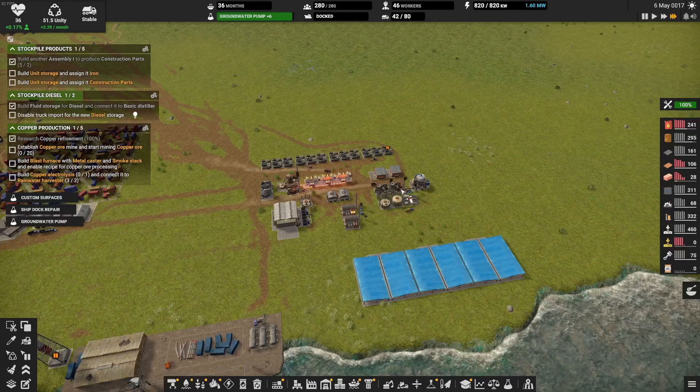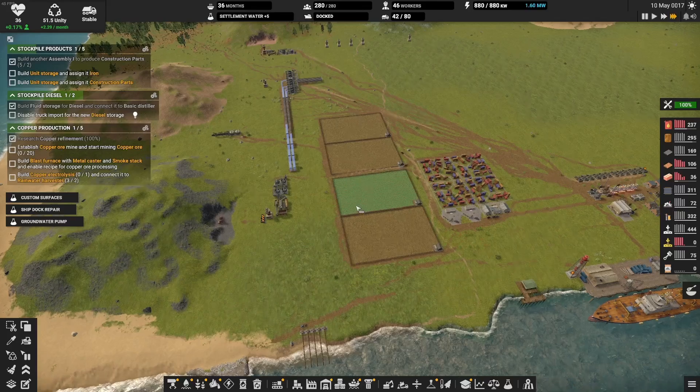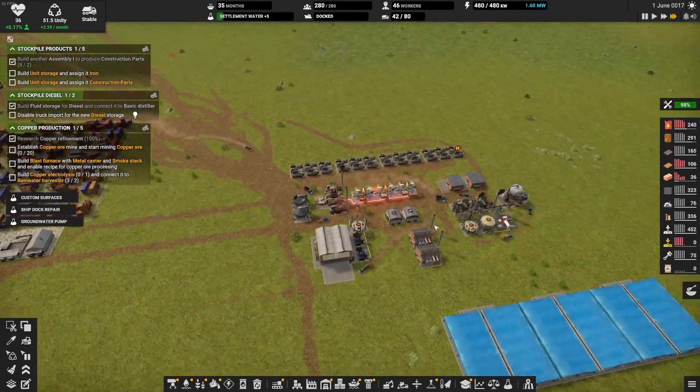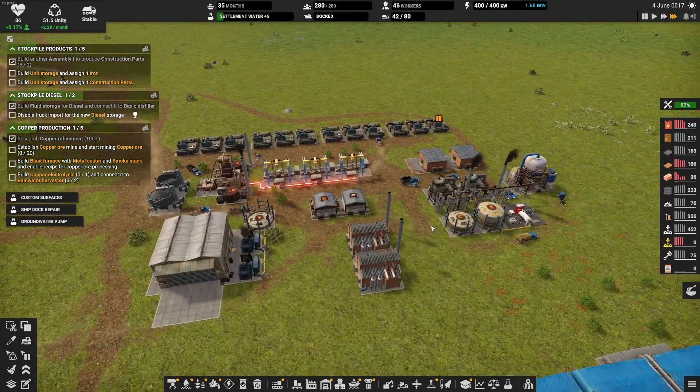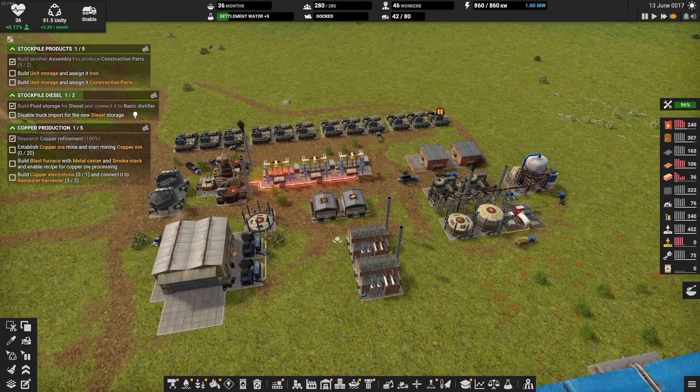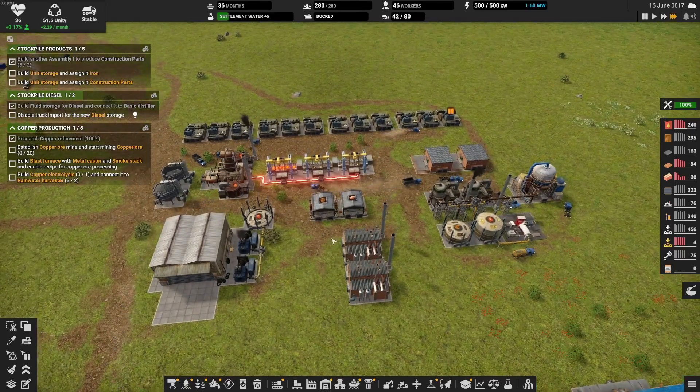I was also noticing that the amount of refined copper was getting a bit low at this point. At some point I must have repaired that blunder with the sand and limestone, because both are now in the main line and both are where they should be.